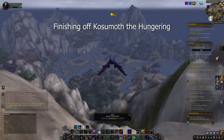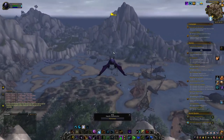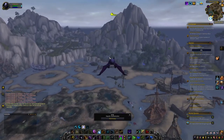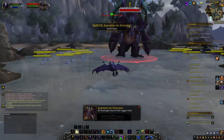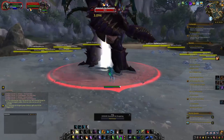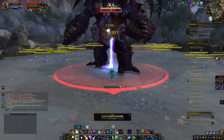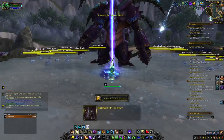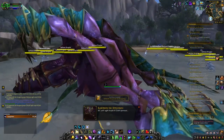Now all you have to do is fly to Cozumoth at around 46.96, 50.09 in the outdoor version of Eye of Azshara and take Cozumoth out. As mentioned earlier, the world quest resets every two weeks and the reward should change. The world quest itself should tell you which reward is up for that reset. So if you get the pet, the Hungering Claw, you can come back two weeks later and try for the mount. Both the mount and the pet are 100% drop, but only one can drop at a time.